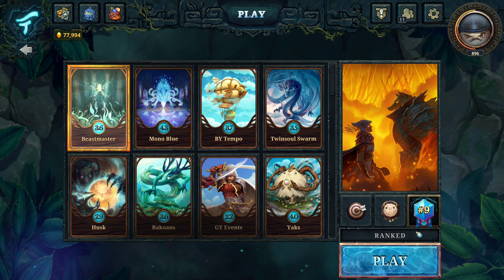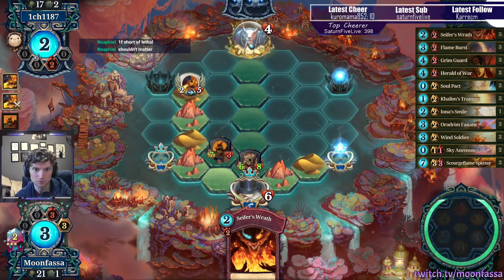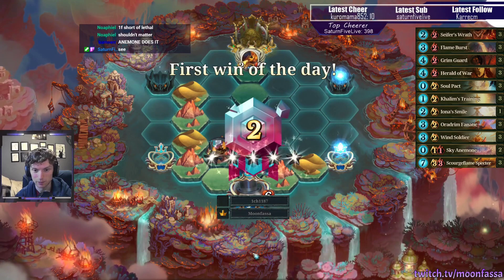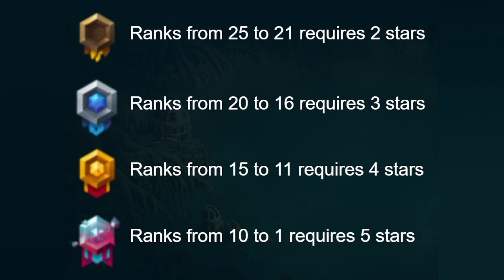In ranked you'll start off at rank 25 and have to earn stars to increase your rank. You'll gain one star when you win a match, an additional star if it's your first win of the day, another star if you're on a win streak, and another one if you beat someone who is one tier higher than you. A tier is every five ranks, and each tier gives you a bit of a checkpoint once you reach it. Whenever you lose a match you'll lose one star, potentially decreasing your rank, but you can't drop below a tier that you've already reached.